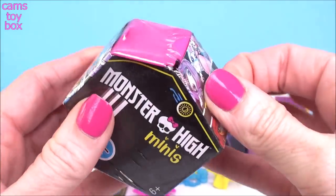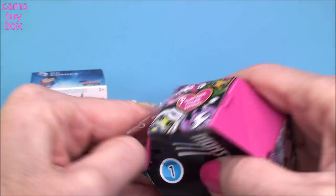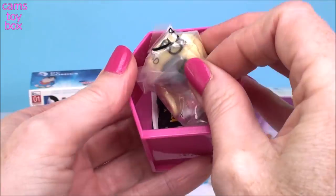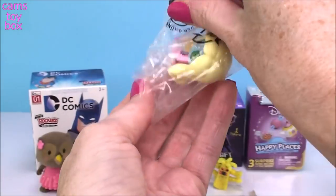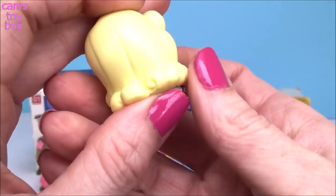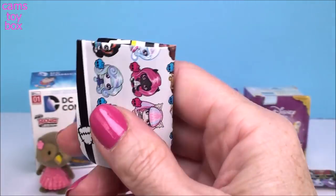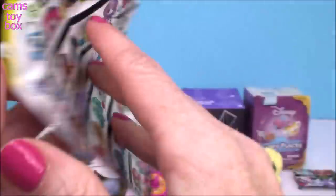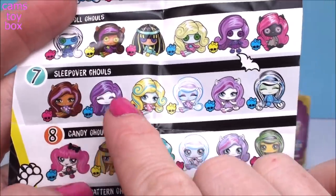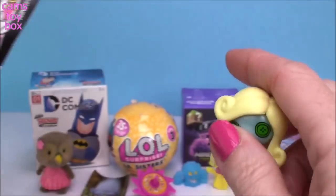Next we have our Monster High Minis from Season 1. There's also 70 of these to collect. Here is our mini. She looks super cute — I think she might be wearing a sleep shirt. I can't really figure it out. I love her little button eyes. Let's see what she is on the collector's guide. They don't give you the names of the mini dolls, but they tell you which category they're in. She's from the red doll ghouls. She's got a little blue symbol, which means that she is a common mystery mini.